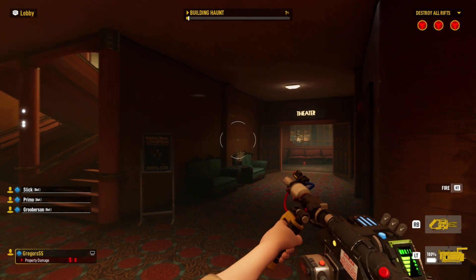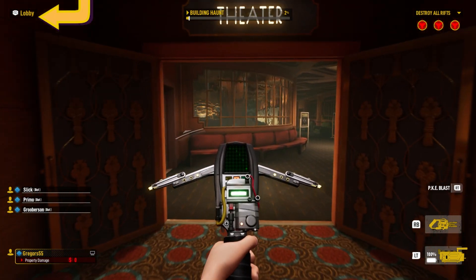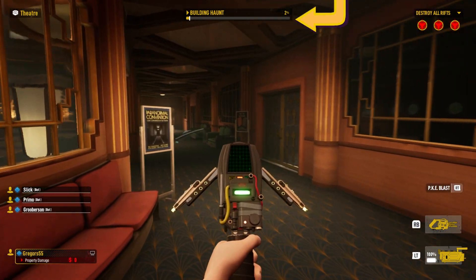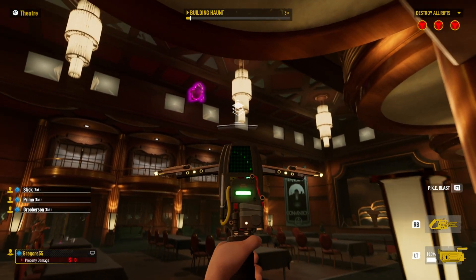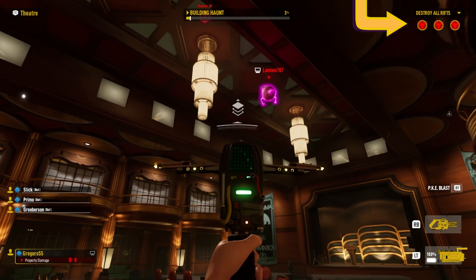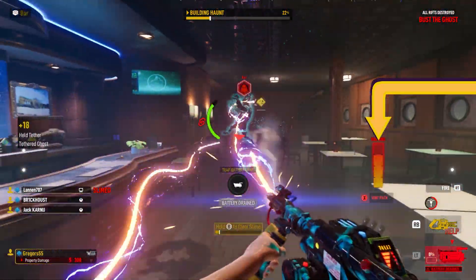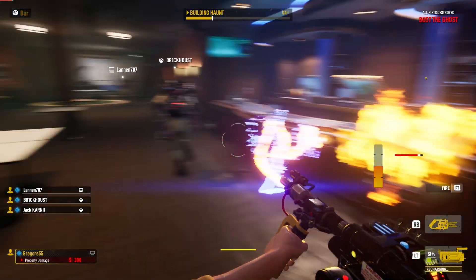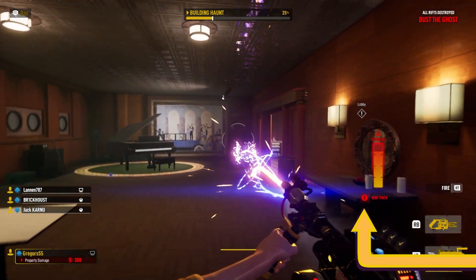The Ghostbuster UI is a little easier to understand than the ghost's. In the upper left corner you'll see the room you're currently in — keep an eye on this when you call out a ghost location to your team. The top middle is the building Haunt Meter, showing how well the ghost is doing its job. The top right shows the current rifts left in the game — if the icon is opaque, it means a rift was destroyed. In the middle lower right you see the proton pack's heat bar, which increases when firing your particle thrower. To avoid overheating, be sure to vent your pack by pressing X on Xbox or Square on PlayStation. If your heat bar reaches maximum, you'll be forced to auto-vent.